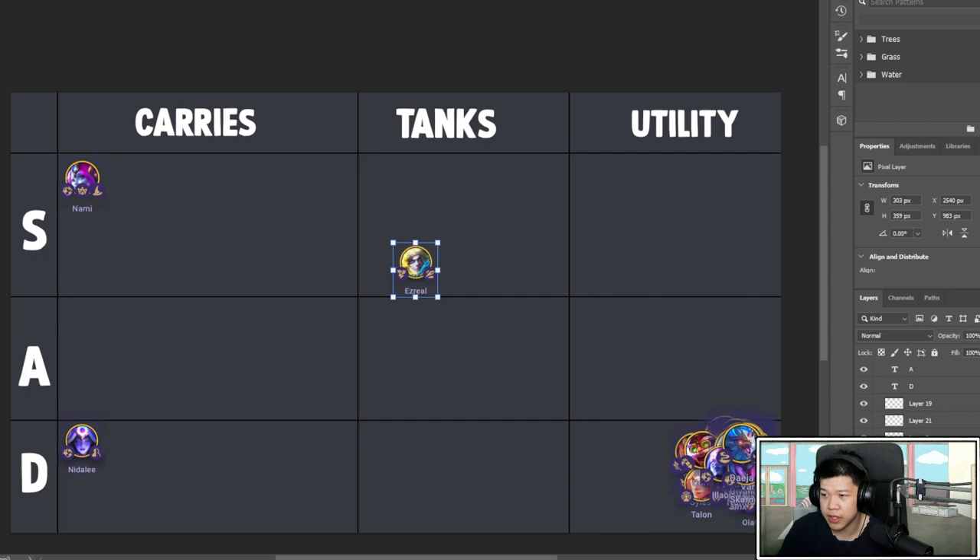Ezreal is a good unit pretty early on — you can do a lot of damage, both physical and magical. Something I want to touch on: a lot of units have a very mixed amount of physical and magical damage, and those carries that don't have one specific type usually aren't great. There's no bodyguard trait now, so all the damage and defense is very mixed.